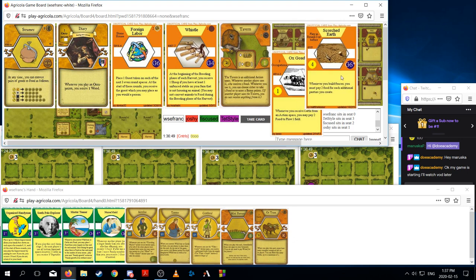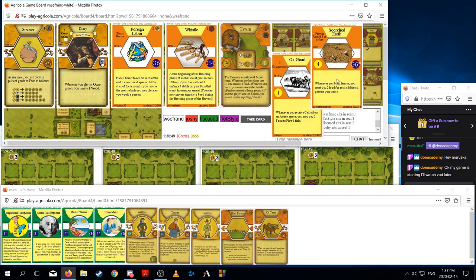Scorched Earth is interesting because it works pretty nicely with my game plan, but the problem is the timing. If I do play it, I'm likely giving up on South Pole Explorer, which is a problem. Diary is fine. Foreign Labor — we could go up to a stone house. We're staying on two rooms so we reno a bit quicker. Could just take Whistle here since we've already planned to build a bunch of stables. I like Whistle here.